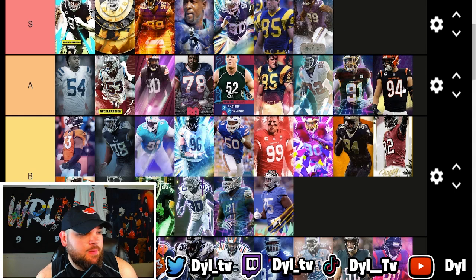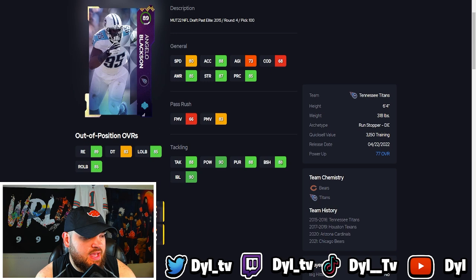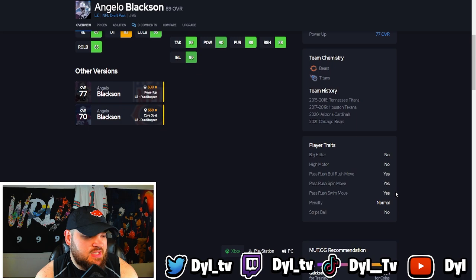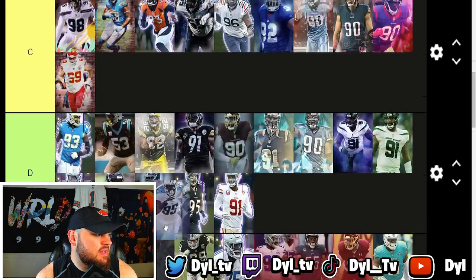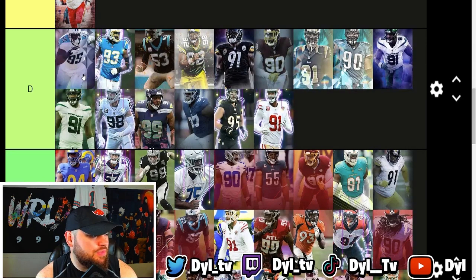Angelo Blockson is not really too great. He has 81 speed powered up, and you'd play him at defensive tackle since he's 318 pounds. He has decent acceleration at 89 powered up, only 88 strength, terrible finesse moves, and only okay power moves at 84 powered up. Run defense-wise he doesn't hit 90 block shed but does hit 90 impact blocking. Trait-wise he has every single pass rush trait on yes, which is nice, but I'm going to put him in D tier — I just really don't think he's that great.